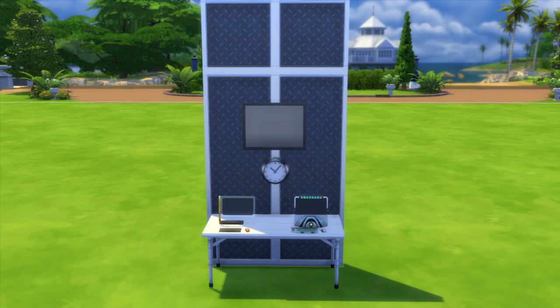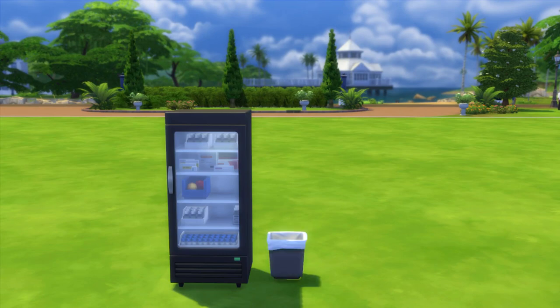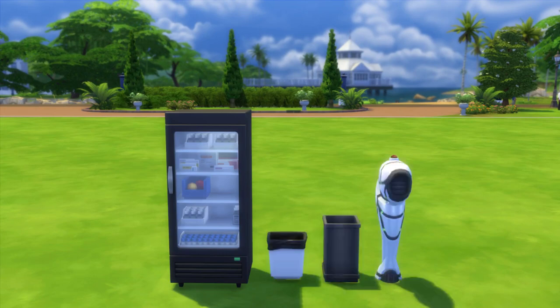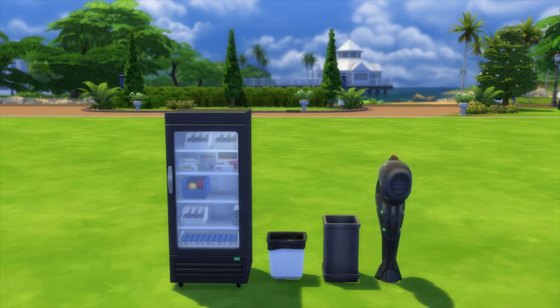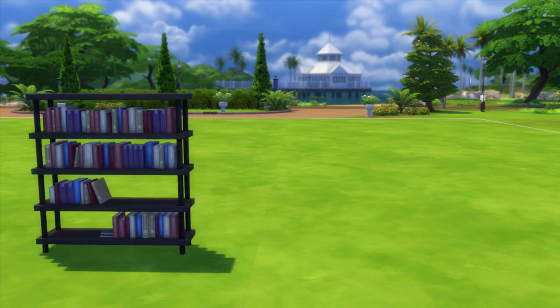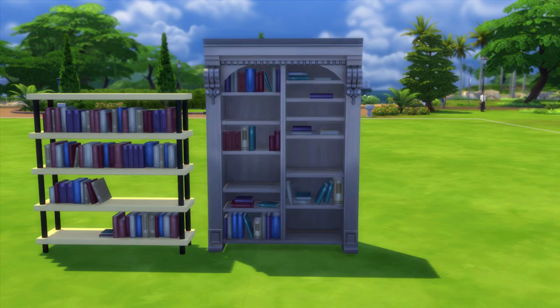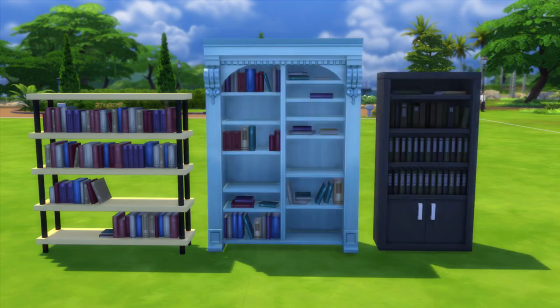There are also some new appliances: a refrigerator, two trash cans, and a mailbox. There are three different types of bookshelves — the first is more industrial styled and the second I believe is intended for bookstores, as I noticed they have some items that seem to be used in bookstores.